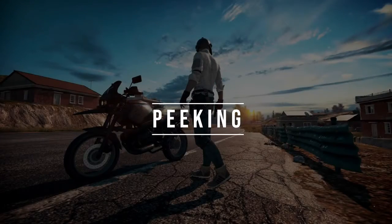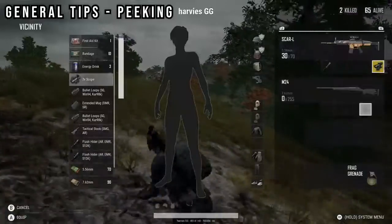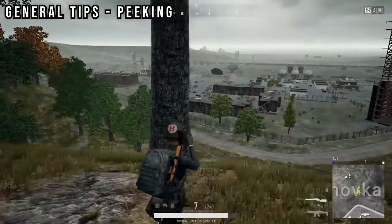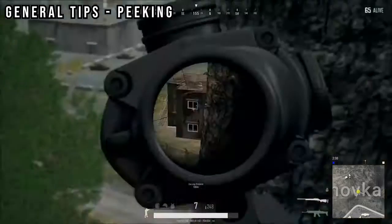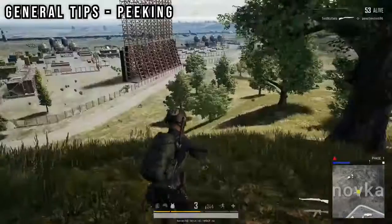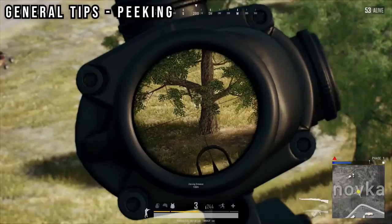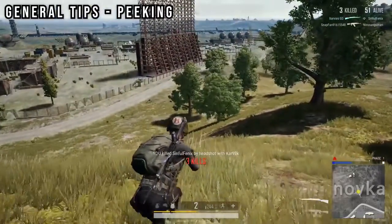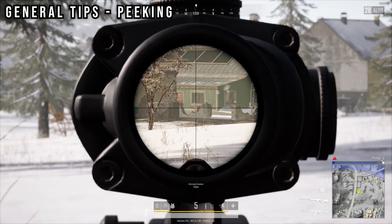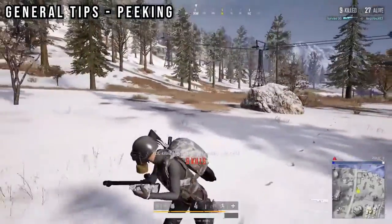Peeking from cover wisely and unpredictably is one of the most important skills to master as a sniper in PUBG. Your movements need to be reactive and responsive to the movements of your opponent to consistently win sniper fights. In this sniper battle at the military base — by showing yourself to one side then peeking the other, you give yourself that extra split second to accurately line up your shot while your opponent readjusts. By taking a few steps back from your cover, you allow yourself to quickly peek left and right without really having to move position. Always be wary of third-party snipers, and keep in mind that inexperienced snipers can be predictable, so anticipate their likely peeking spots.